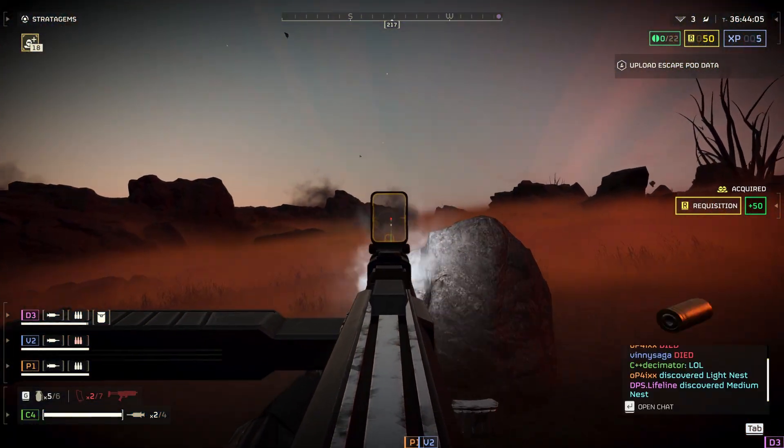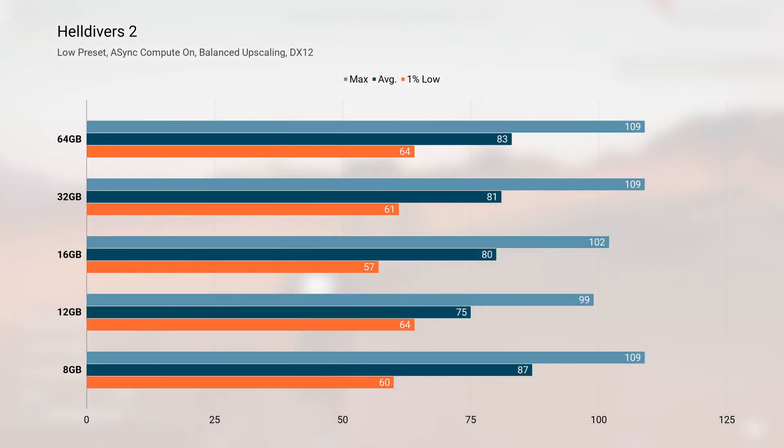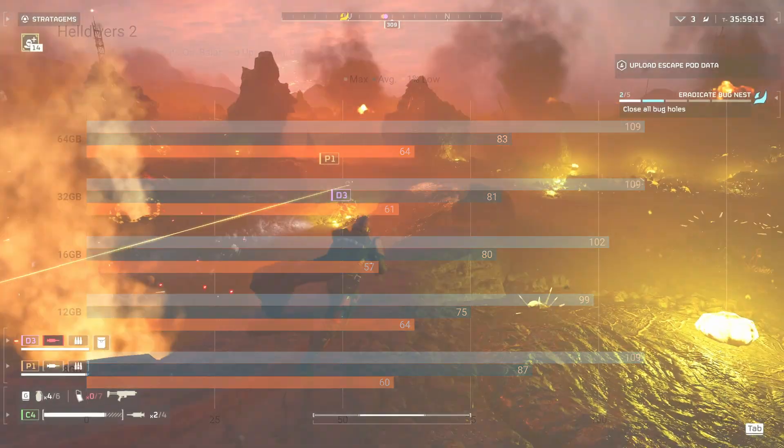Helldivers 2 I was interested in testing because I found it likes to use all the available memory. It actually performed the best with 8GB on average, but the 1% lows and maximums come in pretty similar between all the capacities tested, once again excluding 12GB. The menus were fine for the most part, but I suspect the game streams in level data during the descent cutscene. Once I entered this cutscene on any capacity below 16GB, the game would hard lock up for 10 or more seconds, and then start running again like nothing ever happened. Once you're in-game the experience isn't too bad at any capacity, but I'd still want at least 16GB of main memory to eliminate the freezes that seem to be consistent across most games.